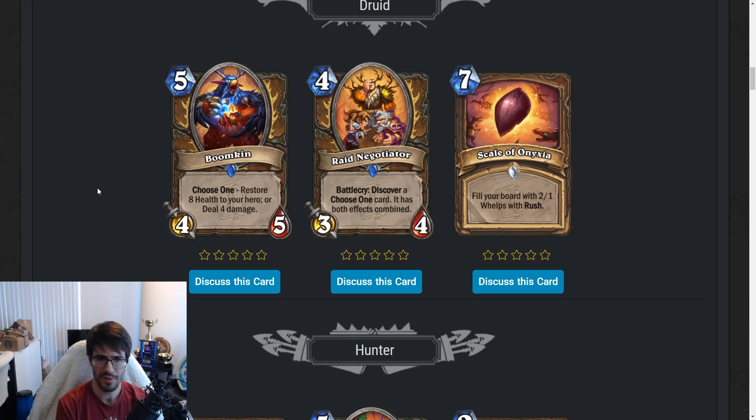If you're low on health — like against a Face Hunter — Boomkin can heal up eight. The problem is you also want to deal with board, and you can't do both unless you have Fangral, which rotated years ago. This is a good card, but I don't see how it fits into Druid right now. It doesn't fit in Beast Druid. The damage can go face, worth noting. I don't think it fits in aggressive-style Druids or the ramp Druids we're running right now. Maybe there's some sort of Choose One deck that becomes playable after rotation. Despite being a good card, it doesn't take a slot over other cards we're running.